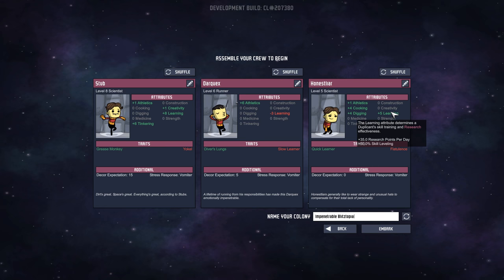But we have a quick learner over here. The quick learner allows them to research faster, I believe. Picks up new skills with amazing speed, plus five learning skill. They're a yokel, so they can't research, but they can do tinkering pretty good. I also have a little athletics here. Diver's lungs — this should be pretty good. I hope we can live with Stub, Dark, and Honest Liar.